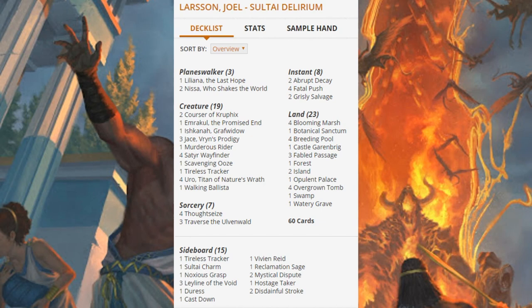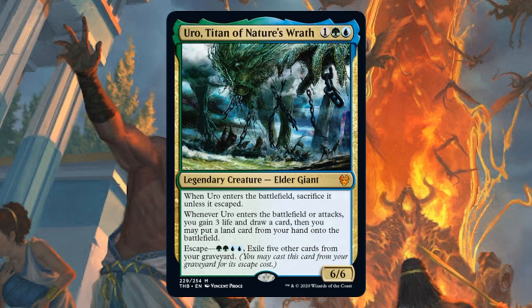Here is that decklist. You're going to notice there's not a lot of influence here from Theros Beyond Death — just one card, we'll look at it in just a second. And if you've been following Sultai Delirium in the Pioneer format, this isn't going to look too surprising to you. This is a deck that's evolved pretty naturally over the last few weeks. But what is that card from Theros Beyond Death? It's a big one: Uro, Titan of Nature's Wrath, and there are four copies in the main.